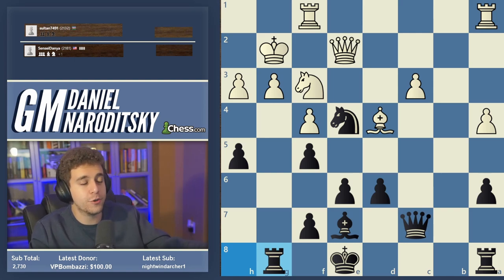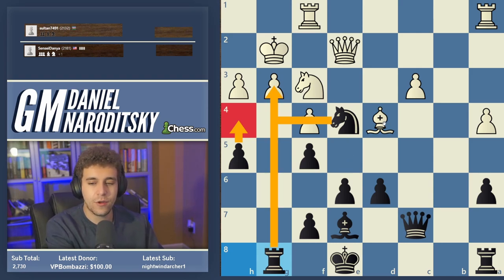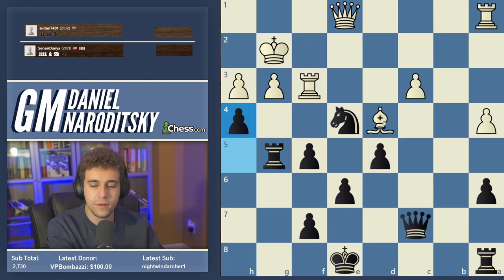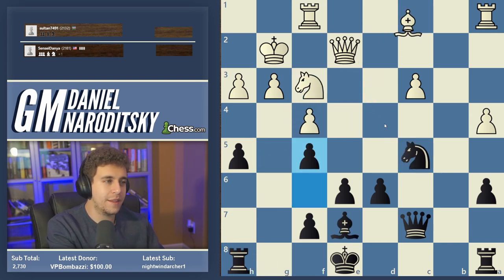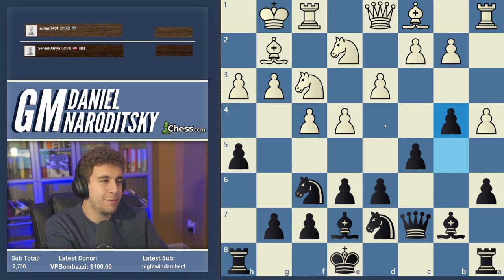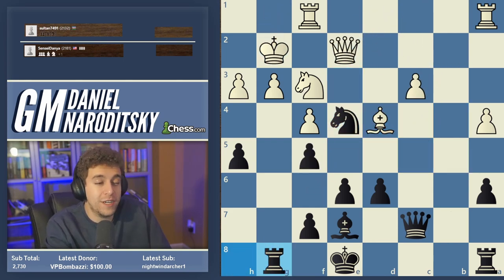Bishop d4 loses the game on the spot — it literally helps us do what we wanted to do anyway, which is put the rook on g8. Our opponent just lost the threat, and now h4 combined with threats against g3 is totally deadly. The rest of the game is very simple: takes takes takes, d5, h4 — we win all the pawns. The key points of the game lasted only about ten moves; by move 21 we were totally dominating, and by move 22 we were completely winning.